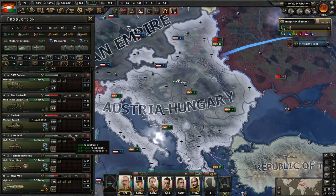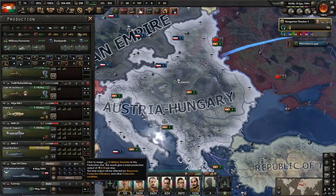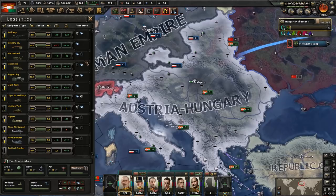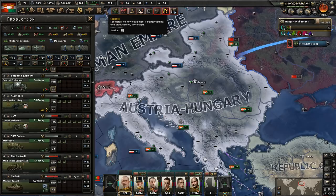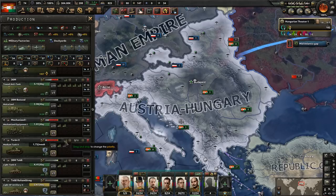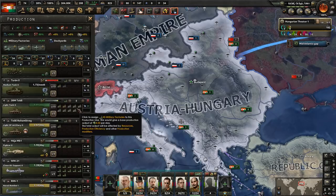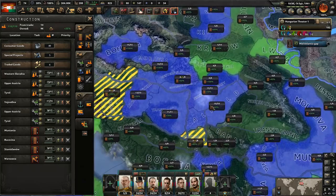We'll pull back on the light tanks — just don't need as much. We'll pull back even more so we can really pump into the medium tanks. Planes took over all those factories. We'll see if there's anything we can pull from — support equipment can probably be reduced. Infantry equipment is still not where I want it, so we'll keep going into that. Motorized we can pull back on since we've already got mechanized starting to build. Frankly, we just need to get more military factories.